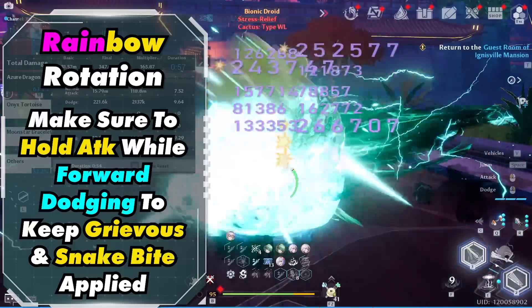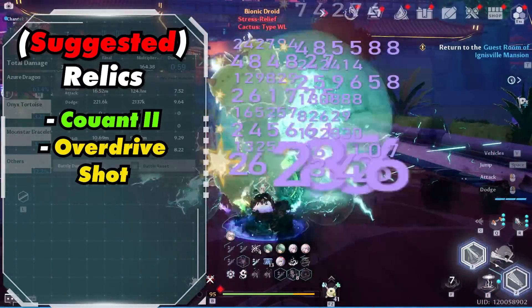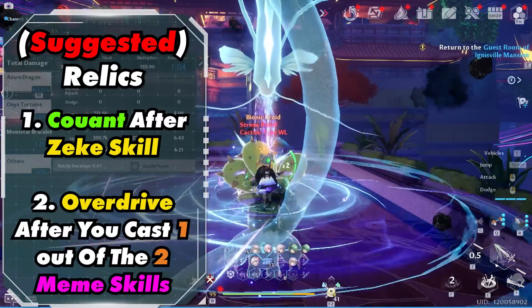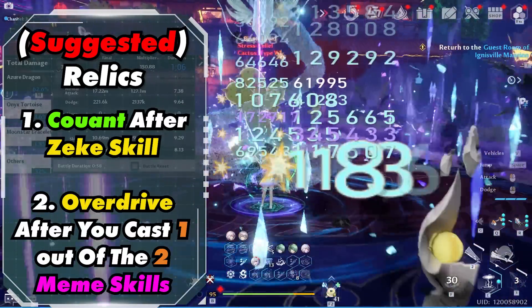This helps apply Serpent Chain and Grievous to the target. Without this, your DPS greatly suffers. Recommended relics are Kuant 2 and Overdrive. You want to activate Kuant after Zeke's skill, and activate Overdrive after you cast 1 out of 2 Mimi skills.